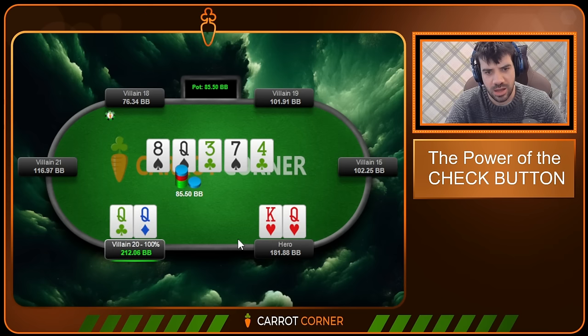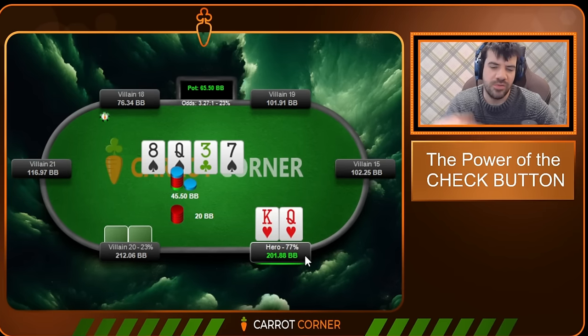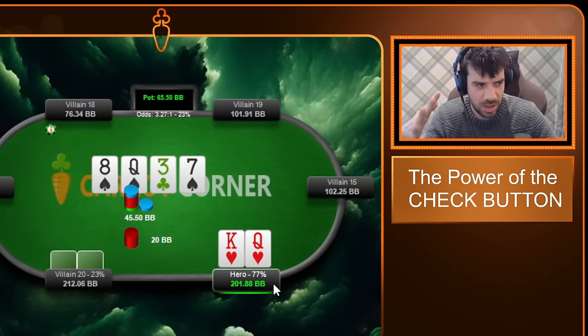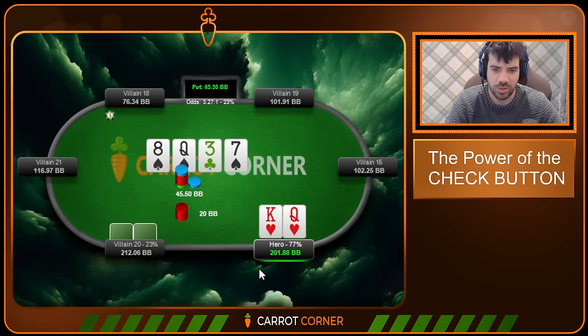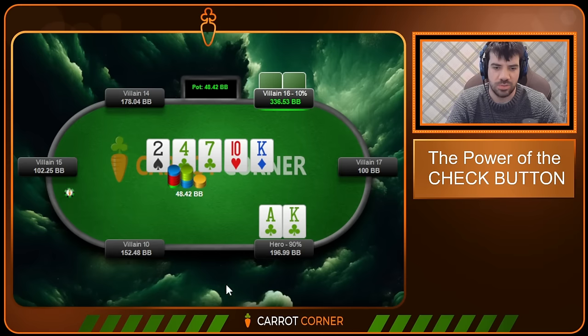Lo and behold, our opponent checked back top set on the river. I'm not kidding when I say there are some really nutty recreational players in this pool — and that turn spot is already really grim for us with King-Queen. Some of checking and understanding passivity is really about accepting that your absolute hand strength is basically higher than your relative hand strength or true EV hand strength. Folding there isn't ridiculous, although maybe it's a marginally winning call.